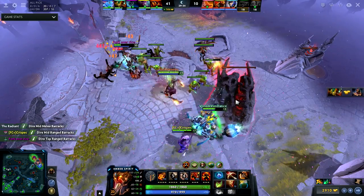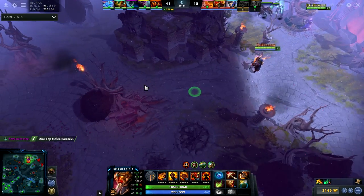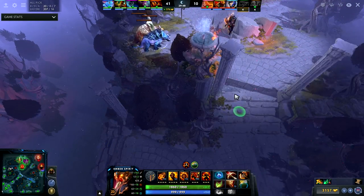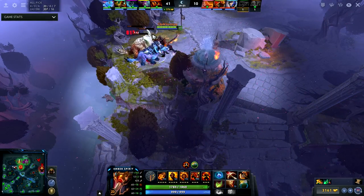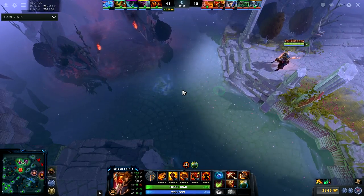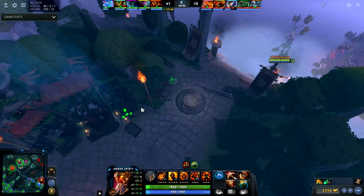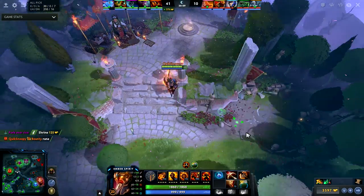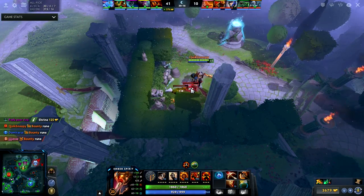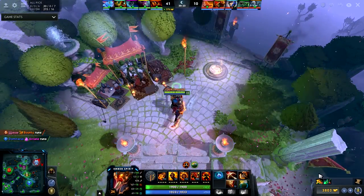I'm letting my team do a lot of the tower damage, but that's fine. I'm pretty sure I buy the Divine this game. My Elder Titan builds Pipe of Insight, which was already communicated to me at the beginning of the game, and that makes perfect sense considering they have a very high magical damage lineup.